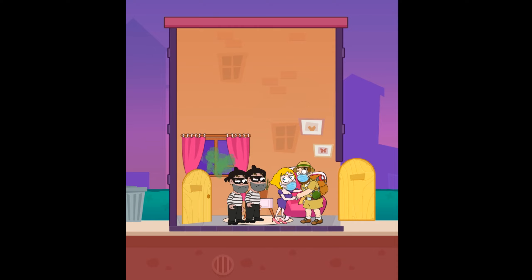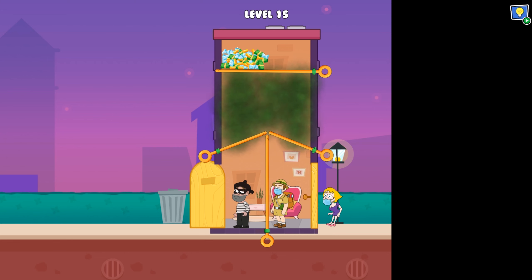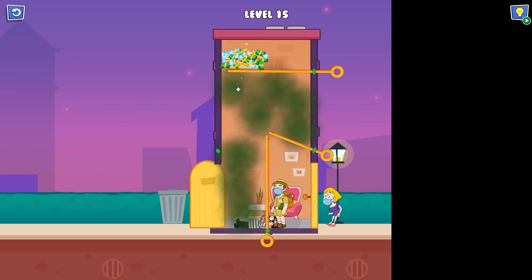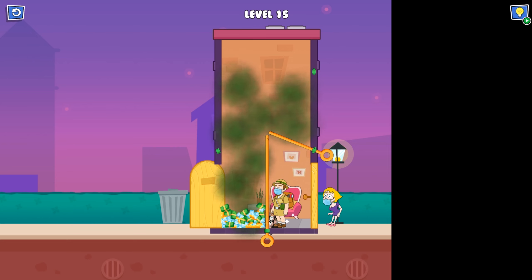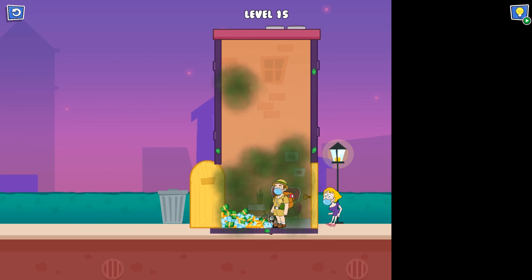We need something to defend ourselves. Now we should make a bad action — forgive me, it's not my choice! We are all wearing face masks so it won't hurt us. Level 15!